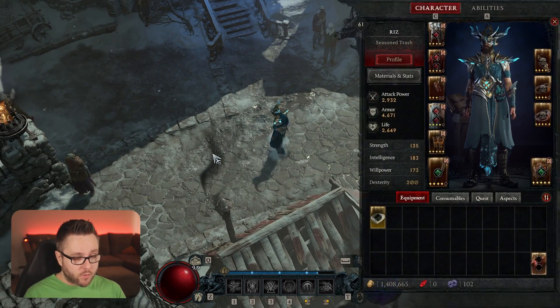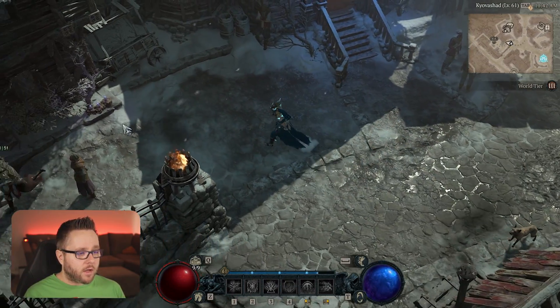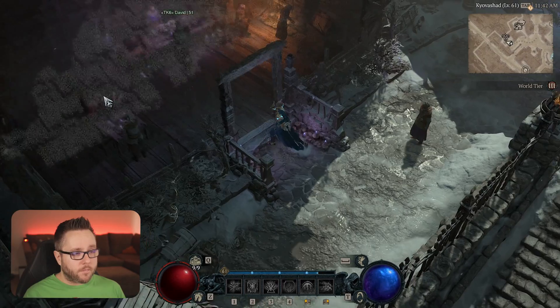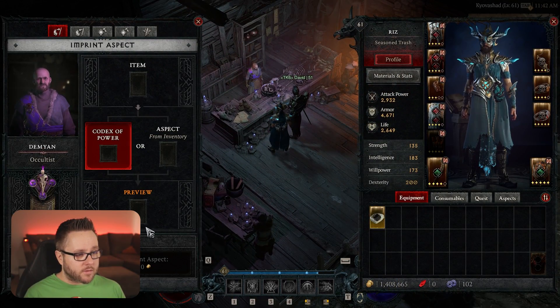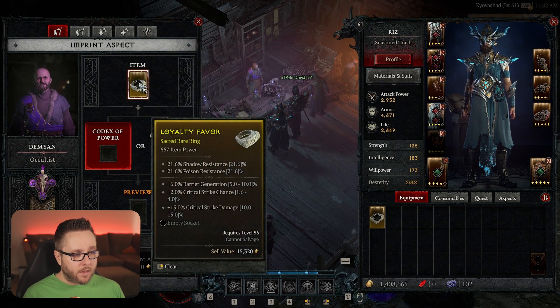Let's say you're playing the game and you pick up this yellow item. You really want that barrier generation and that extra crit strike damage, but you don't want to lose the legendary power on the other ring you already have — or maybe you don't have a legendary power at all and just want to put something on it. Let's go to the Occultist and see what we can do. When you go to the Occultist, you'll see this screen with four different boxes — it's kind of confusing what this does and how it works. I can put this item in here and I have two options: the Codex of Power and the Aspect from Inventory.